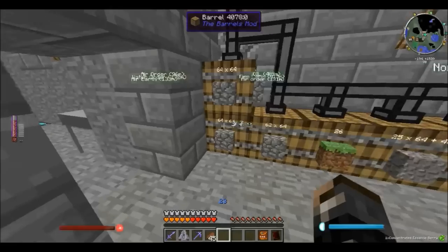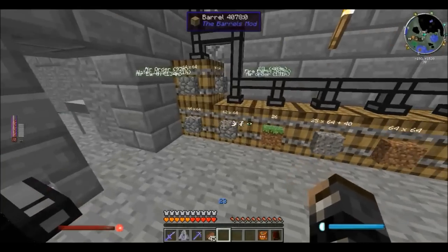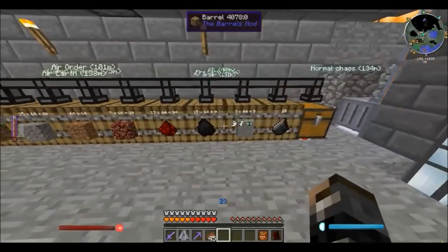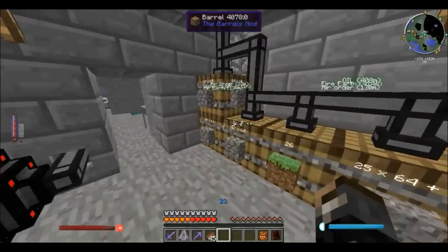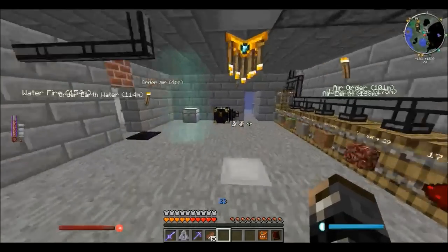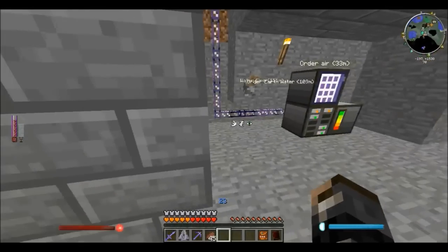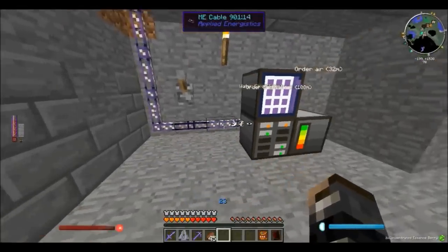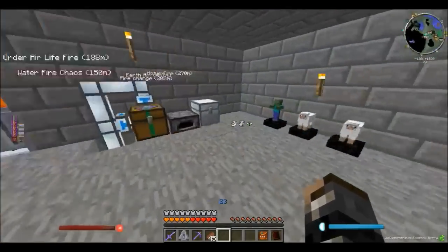I might upgrade the barrels — at the moment they're all 64. One of these should be more than 64, right, the canola one — it can store around 8,000 stacks. It uses blaze rods and ender pearls, but if I get loads of something I might have to. Maybe netherrack — that seems quite useful. From this chest I'm going to attach using one of those terminals to directly take items into my AE system, then extend these cables into my rotary craft room and hook up the wires everywhere.